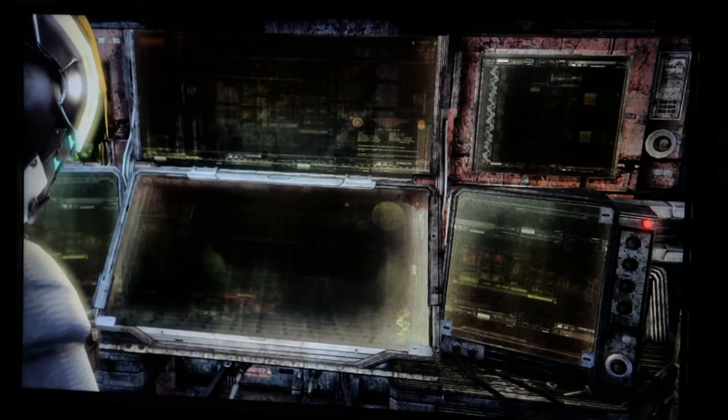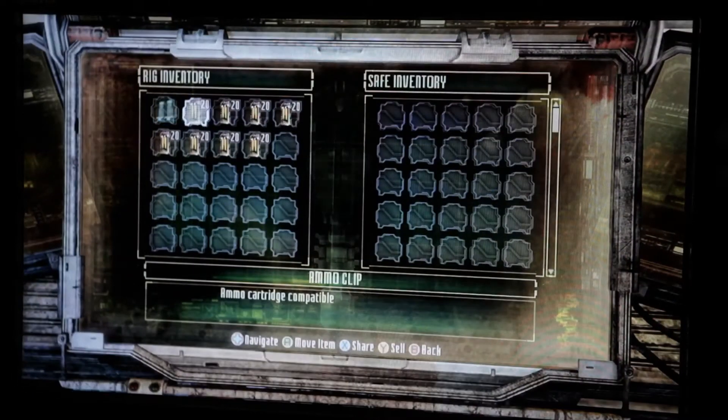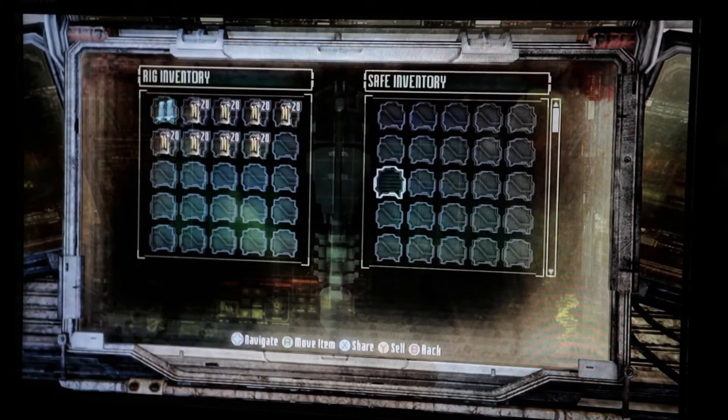In co-op, if you built a really cool gun, you can easily share your blueprint to your co-op partner so they can build it, too.